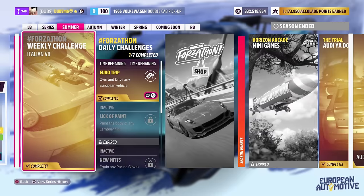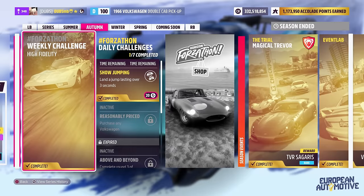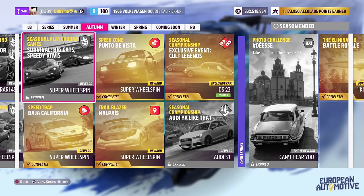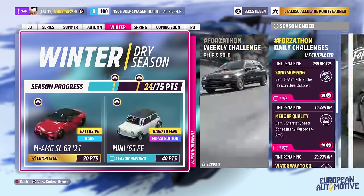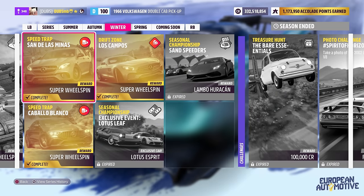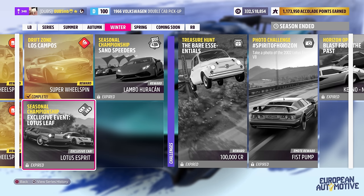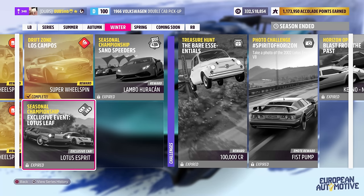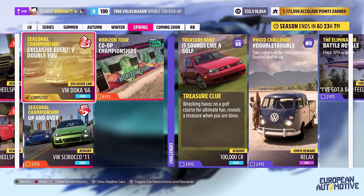And here we get a new car which is a Mercedes-Benz 500E. Not only that, but every single week we actually get a new car from one of the races - you can get the Lancia Fulvia, the DS 23, that's another new car, and in the winter season you get another new car. I actually completely forgot about the Lotus Esprit - the content is no longer available, but I swear I got it.